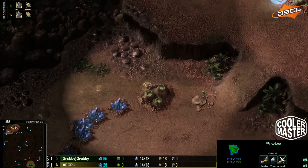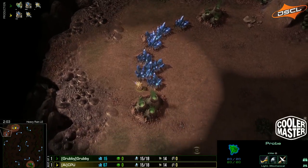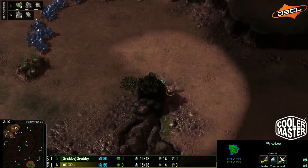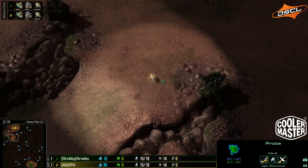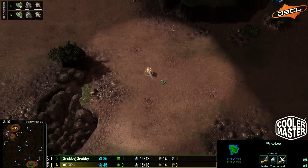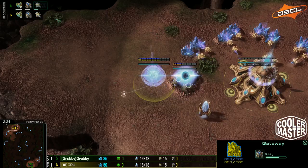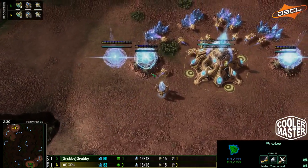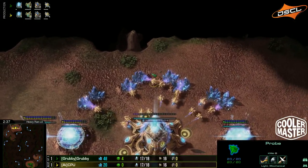CPU is being very careful about scouting this time. Grubby, however, is living life on the edge — probably scouting later or not at all, opting for a more economic build. He's adding on double gas, double assimilator at 15 supply. I think this is a Blink build, but we'll see.